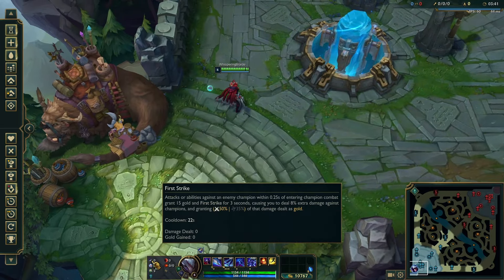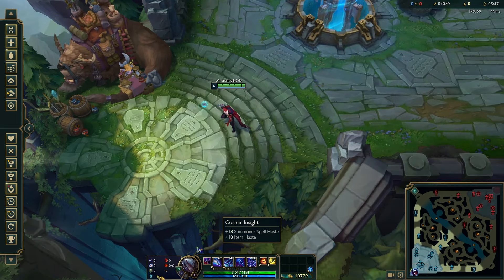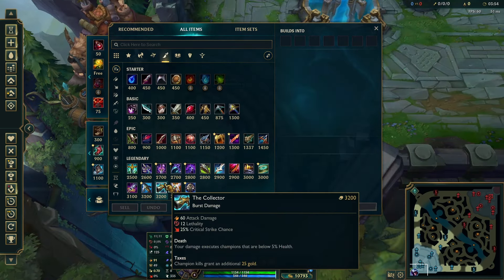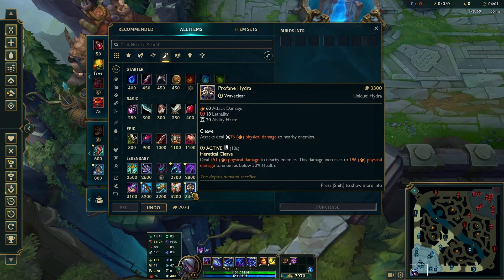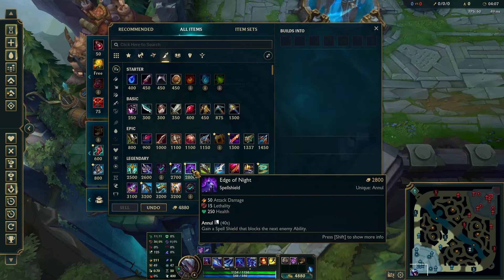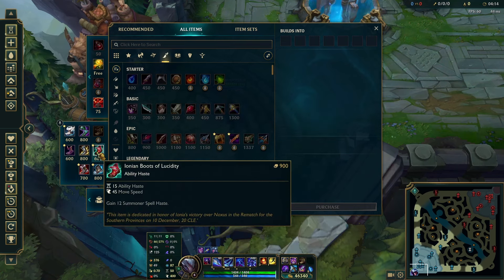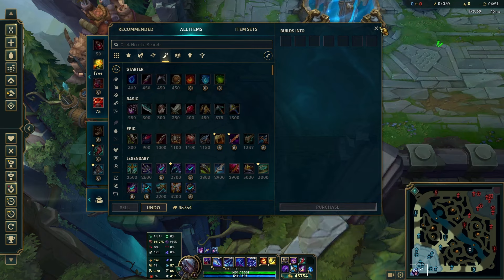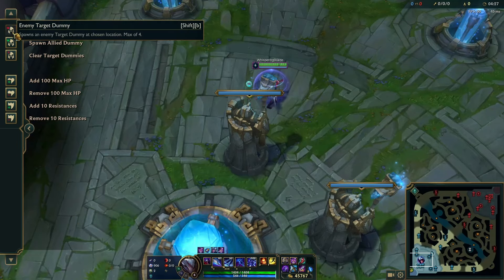If you take First Strike you're going assassin, not bruiser — same build as Electrocute. On your first back you preferably build tier-one boots, then finish Youmuu's. Second item can be Profane Hydra or Opportunity depending on preference. Then Edge of Night third item, Serylda's Grudge fourth, and the last item is optional. You finish tier-two boots after your first item — after finishing Youmuu's or Eclipse, you complete your tier-two boots.